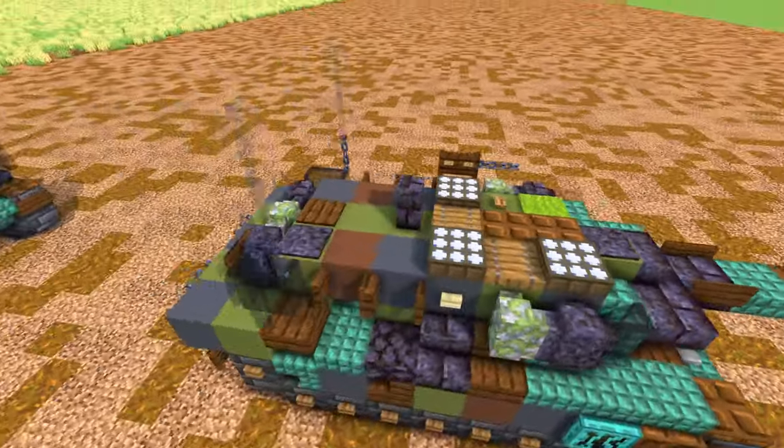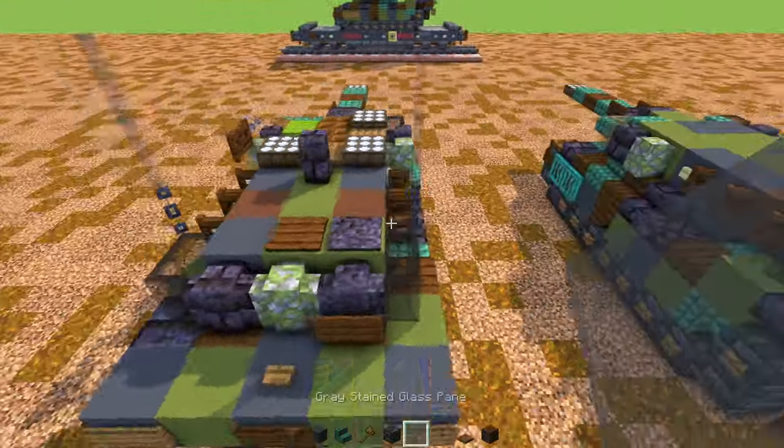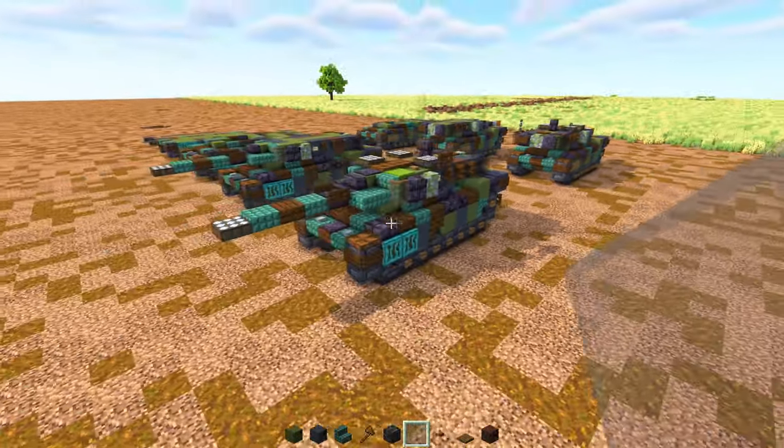For the last step of the regular version, we're going to add in the top of the turret. The glass panes are grey stained glass panes. Then add the antennas. That is pretty much it — how to make the Leopard 2A6.